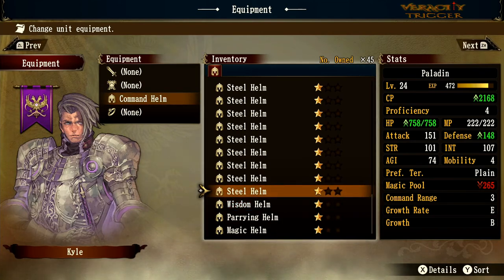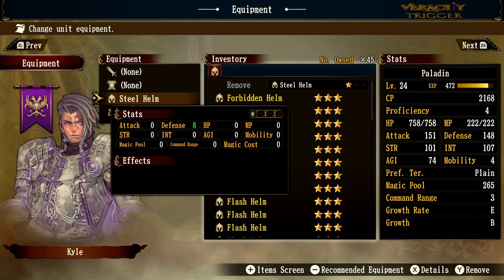Moving up to the steel helm, you can see the CP value goes up really well and you get 8 defense. That makes sense for a paladin or knight in the front line tanking enemies. Shield blocking aside, this could be the better option overall, since increasing defense protects against every attack versus only the few times you might shield block, which depends on RNG.